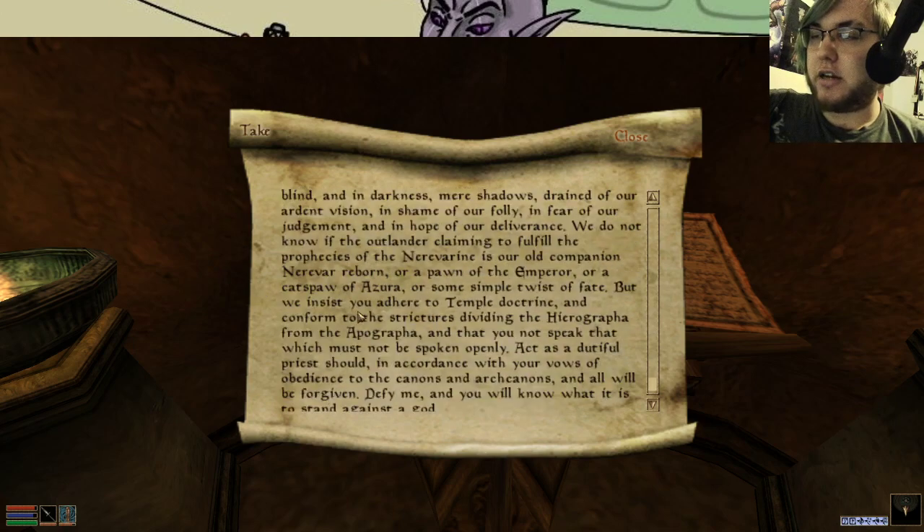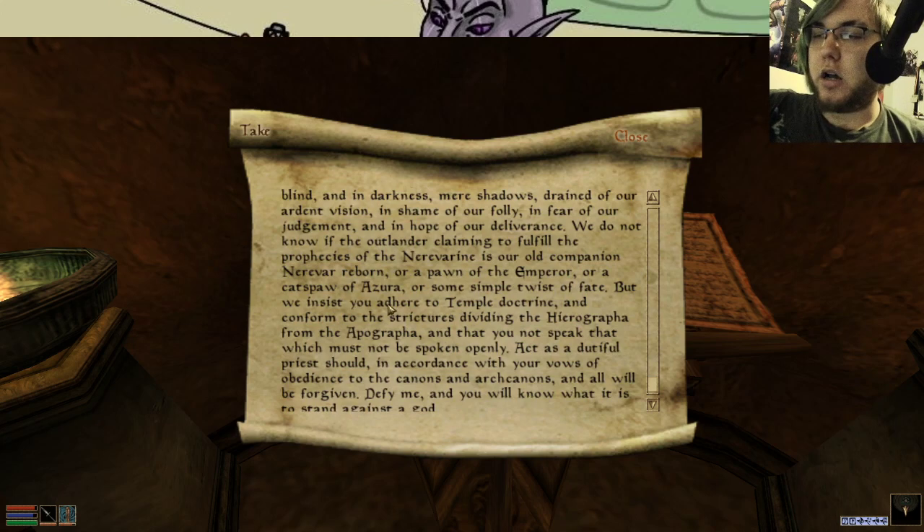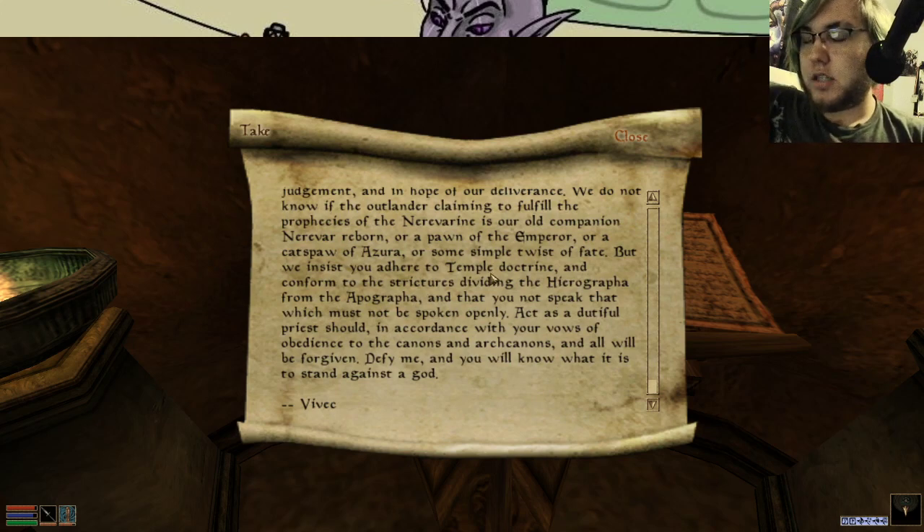We do not know if the outlander claiming to fulfill the prophecy of the Nerevarine is our old companion Nerevar Reborn, or a pawn of the emperor, or a cat's paw of Azura, or a simple twist of fate. But we insist you adhere to temple doctrine, and conform to the strictures dividing the hierographer from the apographer, and that you do not speak that which should not be spoken openly. Act as a dutiful priest should, in accordance with the vows of obedience to canon and archcanons. All will be forgiven. Defy me, and you will know what it is to stand against a god.